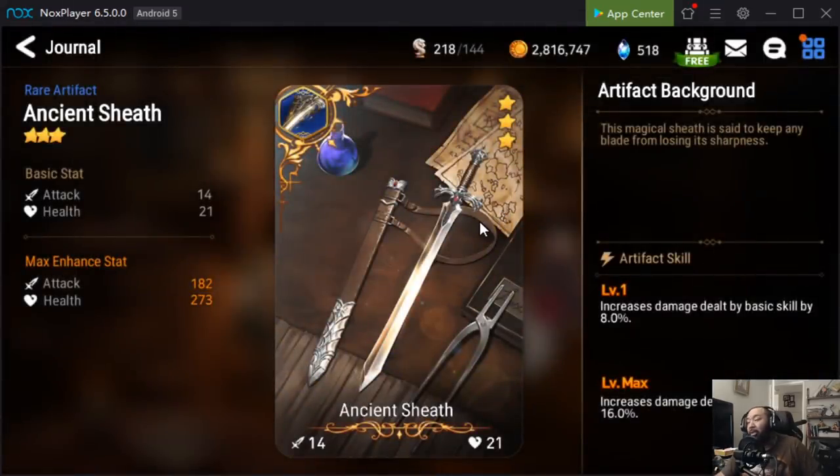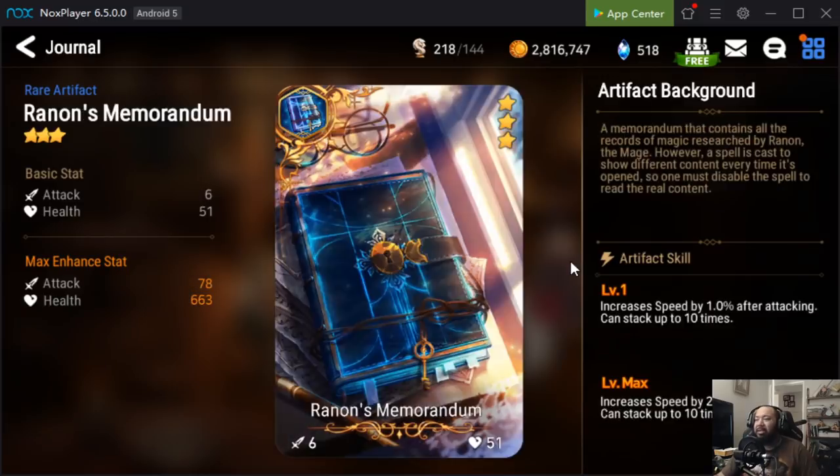Next up is Ancient Sheath — it increases damage dealt by basic skill by 16%, which is nice for farmer-type heroes like Vildred. It can be good, but there are just so many other artifacts you can use instead. I'm kind of on the fence about Ancient Sheath. If you fed this one away, it's not going to affect you in any way, shape, or form because there are plenty of replacements.